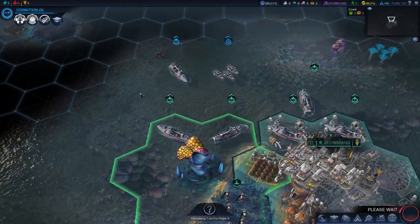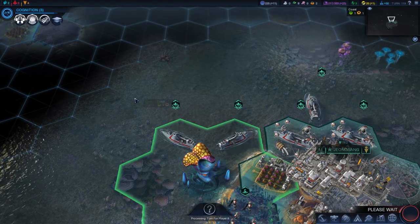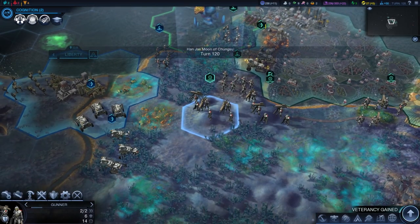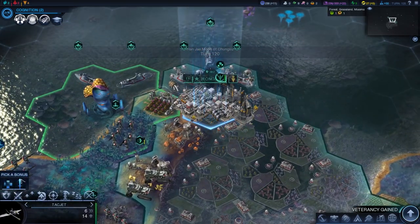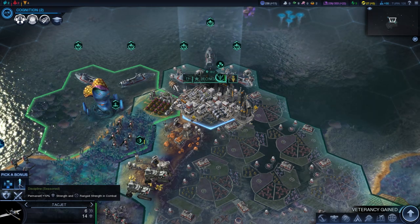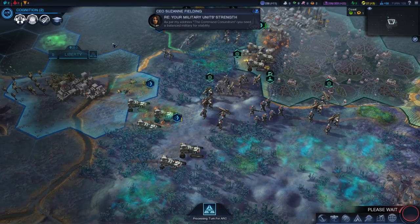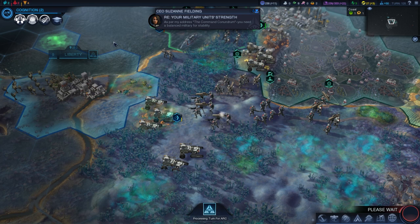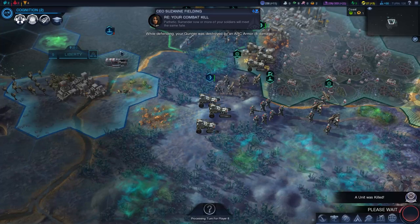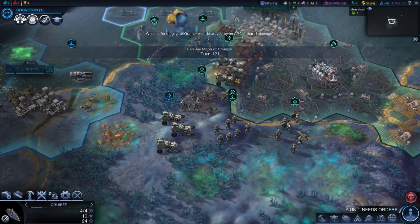I just want to see how this war is going to go — are they gonna move? They're retreating! Ha! We've got veterancy gained — my tac jet gets plus ten permanent strength and ranged strength in combat. Whoa, that is nothing to sneeze at. She tells me I need a balanced military for stability. 'Pathetic — surrender now or more of your soldiers meet the same fate.' You're talking shit, girl. I do not tolerate that.